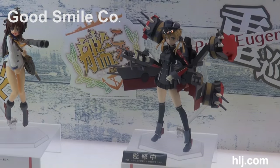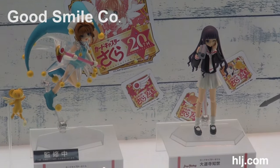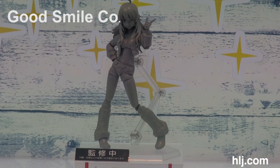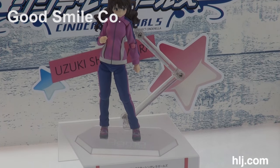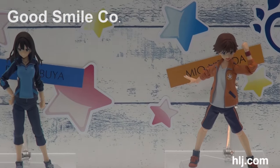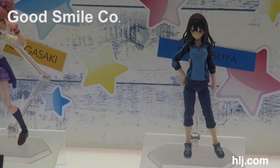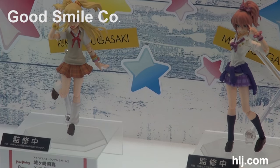From Kantai Collection as well as a new one of Cardcaptor Sakura — she's next to figma Tomoyo, but those are not boats. We've also got new figmas from Idolmaster down here: Uzuki Shimamura in a pink tracksuit, Mio Honda in a sporty tracksuit, and Rin Shibuya in a cool tracksuit. And then some school uniforms.